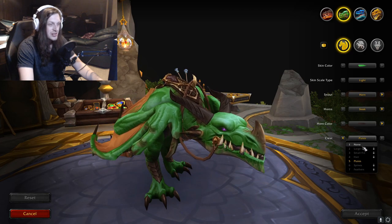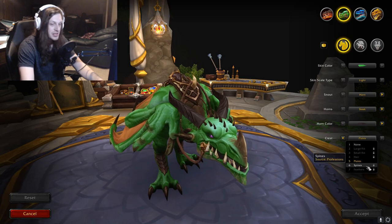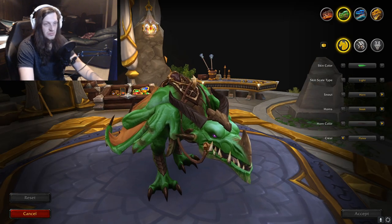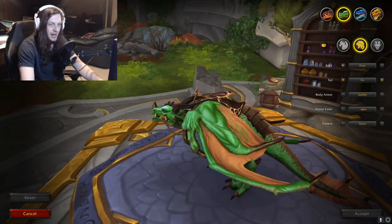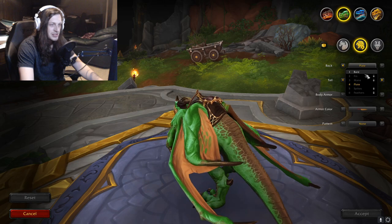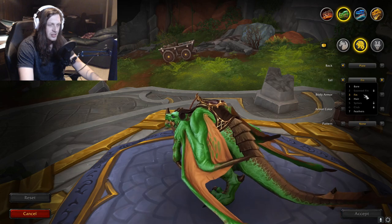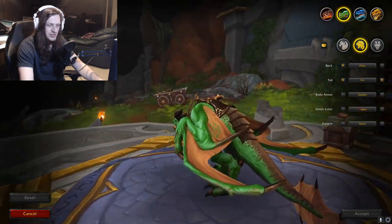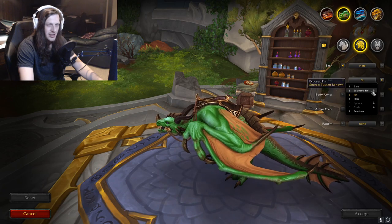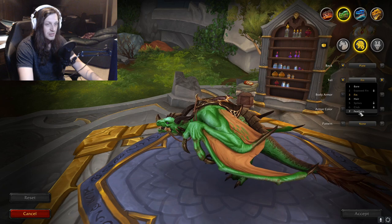It also has the crest options: None, Large, Small, Hair, Plate, Spined, and Feathers. Back options: Plate, Bear, Fin, Mane, Spikes, and Feathers. Different tails — there's Bear, Exposed Fin, Fin, Hair, Spikes, Club, Feathers. Interesting.